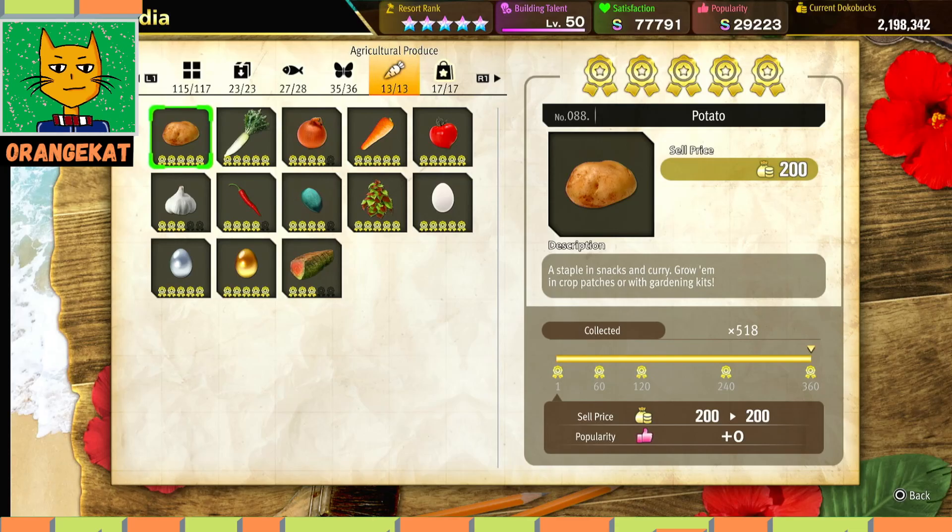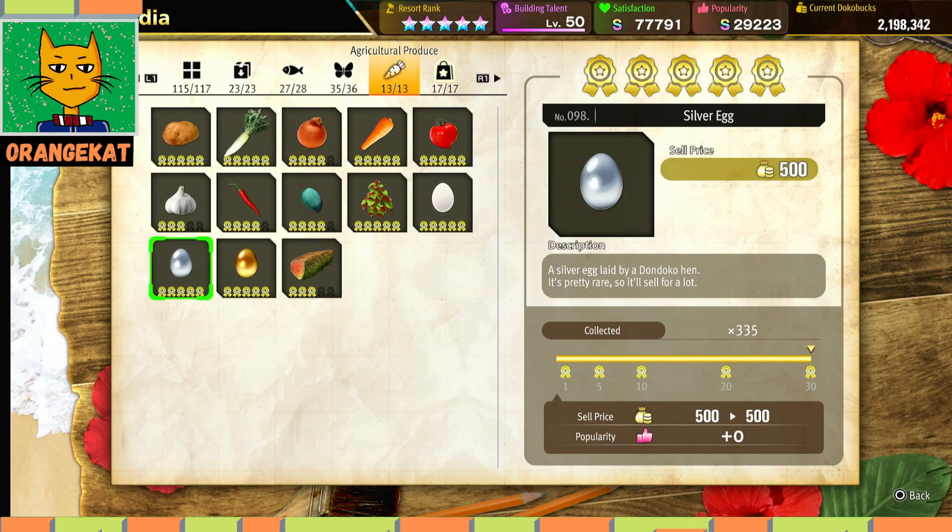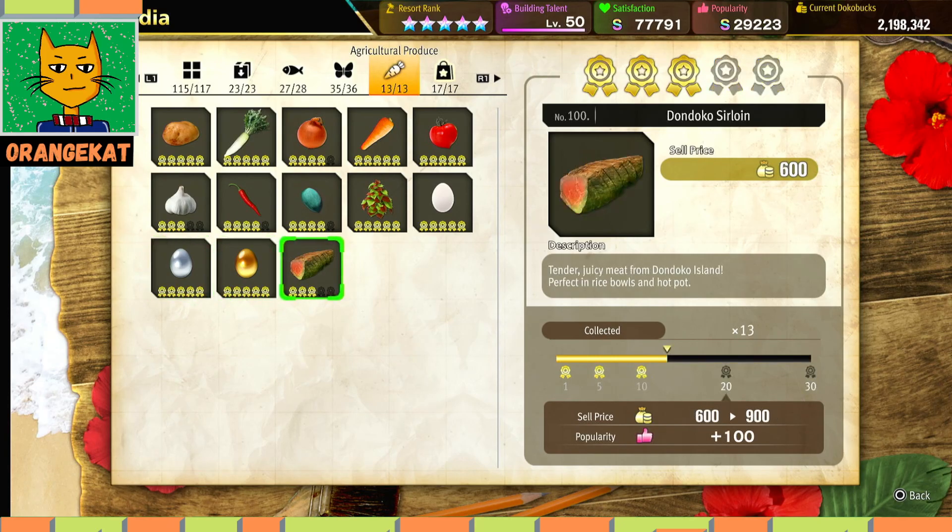From the agricultural items, most of them you can get via Dondoko Farm. The golden egg and the silver eggs you get from the chicken coops — you can buy those. The Dondoko Sirloin is from the Shuchimon battles on Dondoko Farm, to fight off the pests.